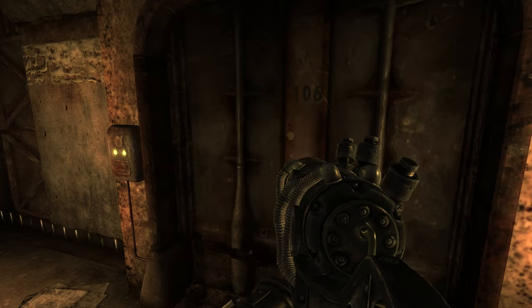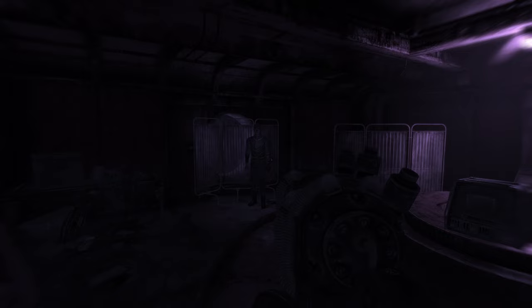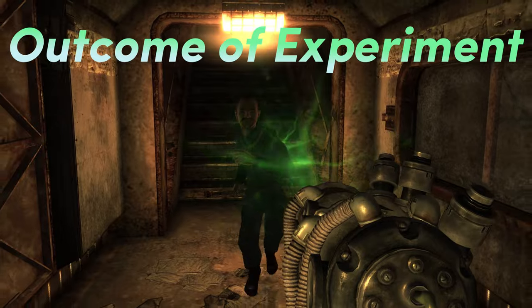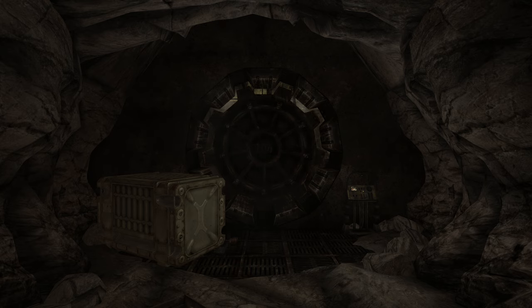So when the Lone Wanderer decides to explore Vault 106, they can see several people from their past, such as a group of female vault dwellers, the Tunnel Snakes, the Overseer, and multiple instances of James at the same time. There's not much left to say about Vault 106 besides the fact that the remaining vault dwellers have gone insane and are now hostile to whoever is foolish enough to venture deep into the vault.